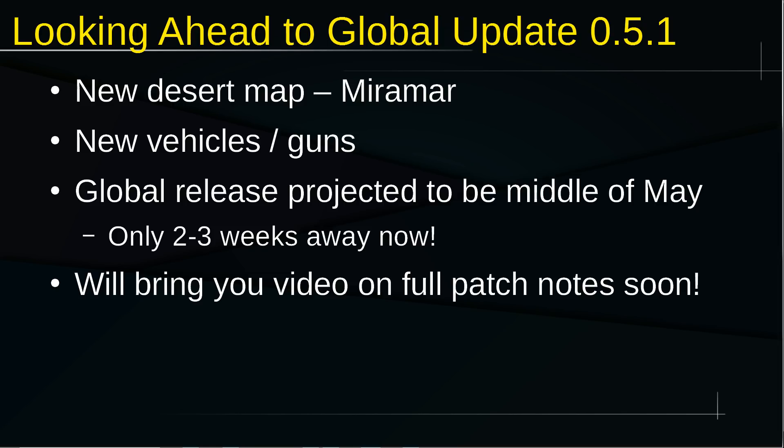Next, we'll look ahead to the global update to 0.5.1, or whatever they decide to call it. This is the same slide as last week because nothing's really changed. China's two updates ahead right now, but in two to three weeks the global community — North America, South America, Europe — is going to update to 0.5.1, which will finally bring the new desert map, as well as the new vehicles and guns in that desert map. We're still projecting middle of May. Some people said May 10th, but I'm thinking it's going to be more like the 15th. As soon as I have a better date, I'll definitely update you.